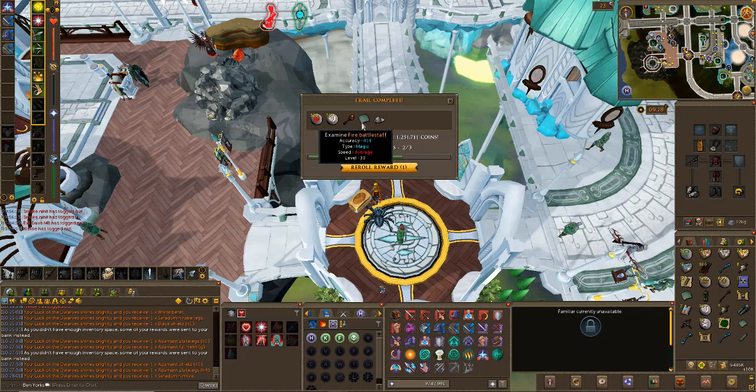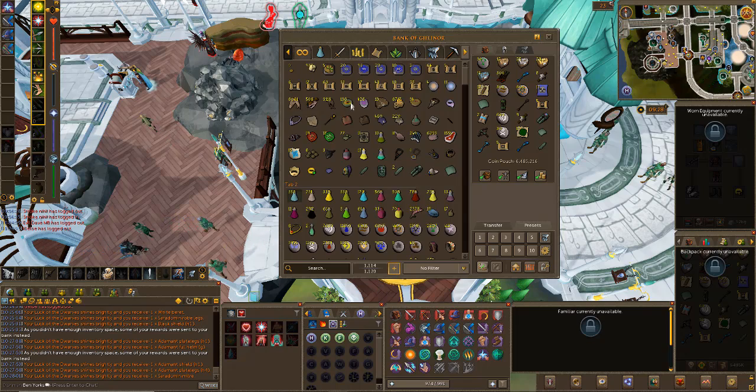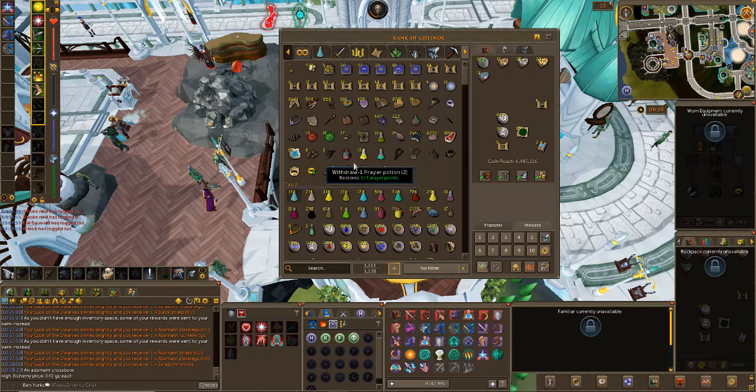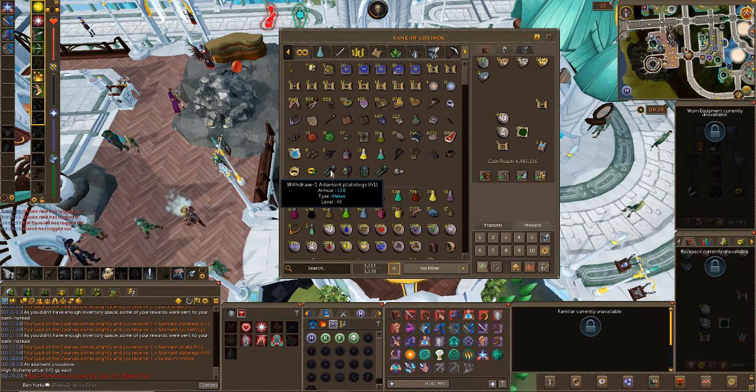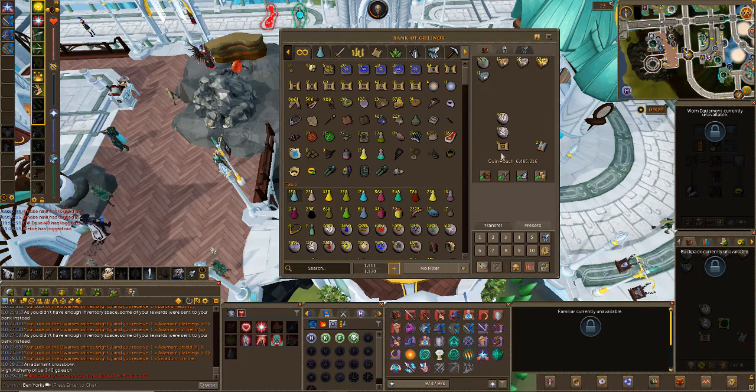This stuff is all going into the bank to speed it up. Is my bank full? Oh bloody hell it is. Let me sort this out for a second. None of those Adamant items we got were actually duplicates which just gets me closer to a full set - so I won't complain about that. Get rid of all of these and we are back on.